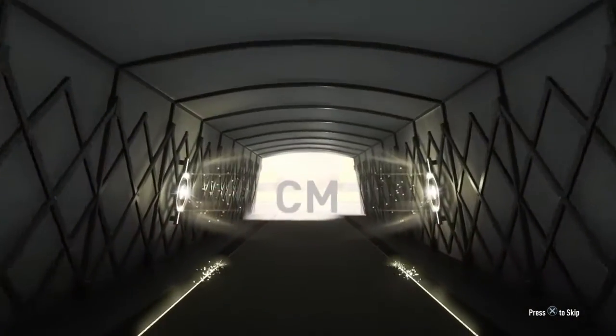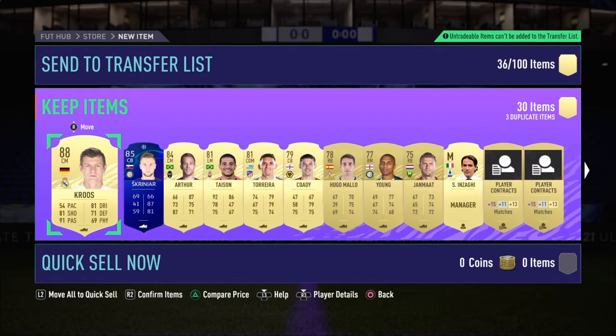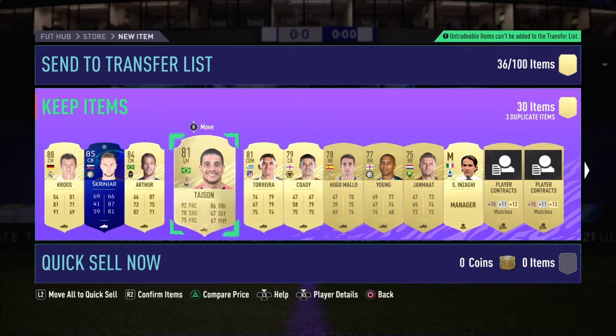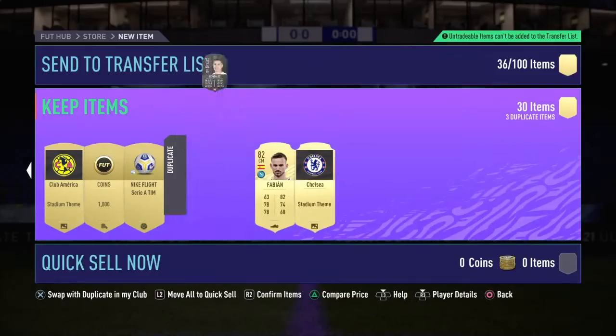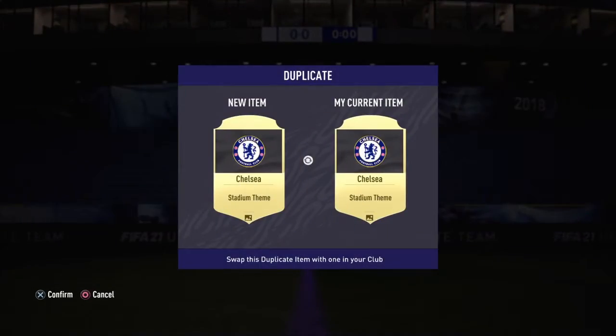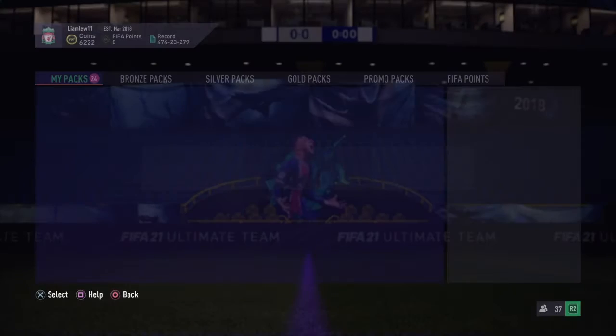Let's get straight back into opening the packs. Walk out - okay, it won't be an icon. Toni Kruse - not bad, not bad. I'll take Toni Kroos, 88-rated, goes for quite a bit actually. It's not even tradable - but one and two, that is a great pack: 88, 85, 84. There could be something here - 1000 coins and a Fabian. That was a good mega pack, probably one of the best I've seen in a while.